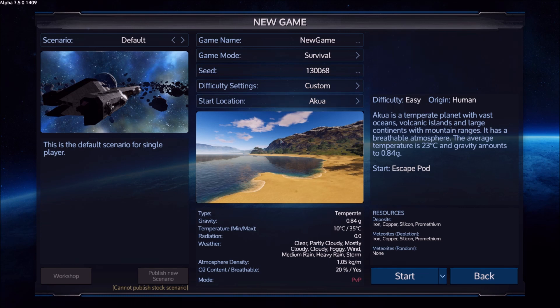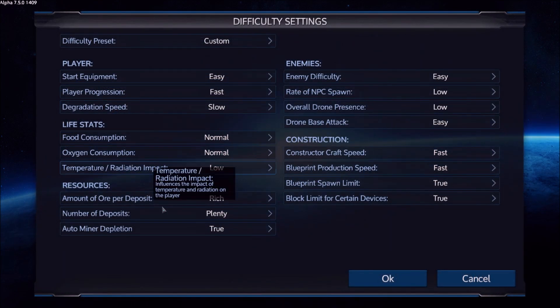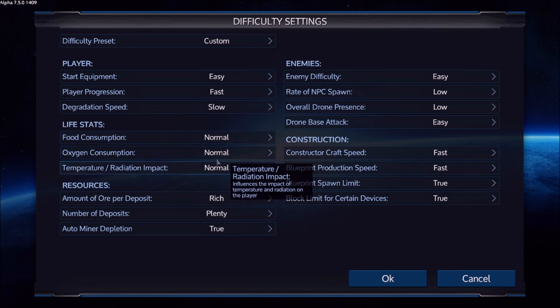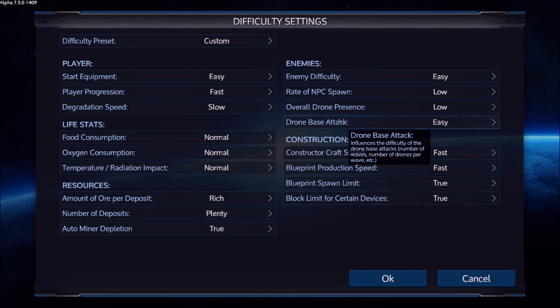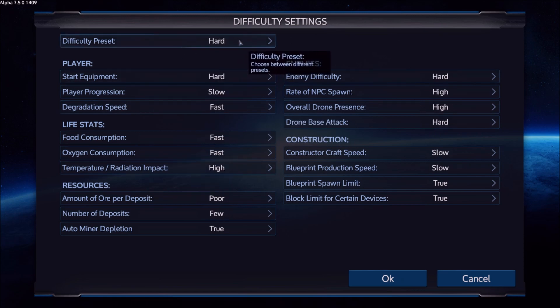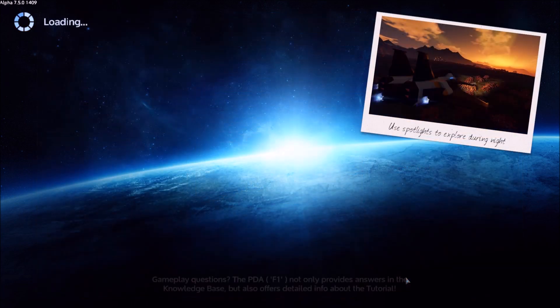I'm doing a quick look at this. There have been some major changes and some minor changes. Some of the changes are in the difficulty settings — they've added a whole bunch of different things, including life stats. Now you've got temperature radiation effect, oxygen consumption, food consumption, categorized into different places. I'm going to switch it to easy just so we can get a good fast start and see what some of the changes are.